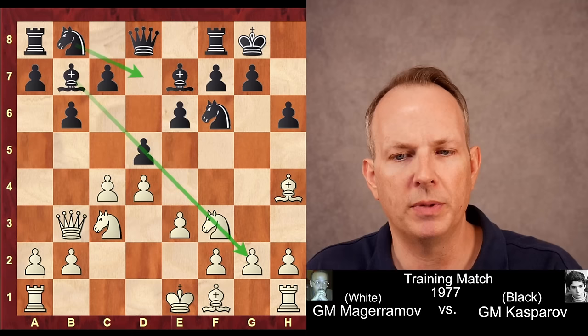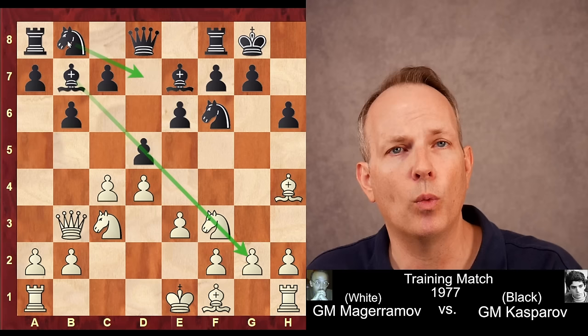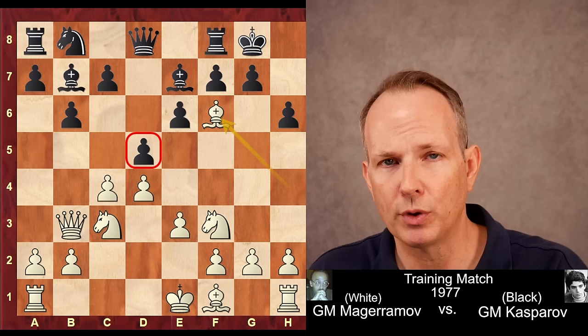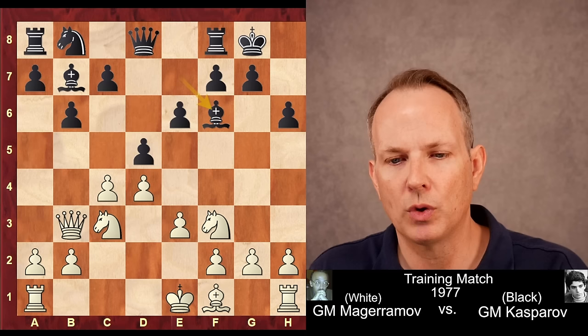Bishop to b7, continuing with the plan. We can see that Kasparov is only one move away from completing the development of all of his minor pieces, so development was primary in his approach. And here, white plays bishop takes knight. Even after rejecting that move earlier, basically the knight is a defender of the d5 square, so he's removing one of the defenders of that square.